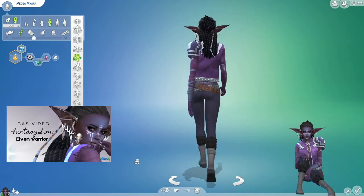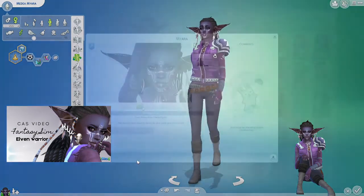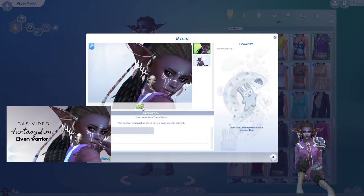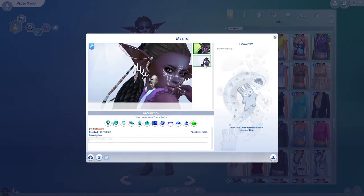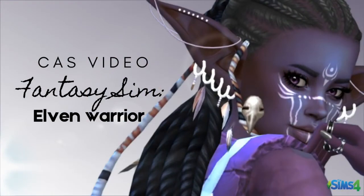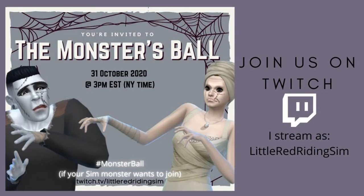Alvenberg is a hashtag you can check out on the gallery for any no-CC elves that you're looking for. It's a hashtag we all started just to give the elves all of the love that they deserve, so if you're into elves be sure to check out that hashtag. You can also check out the Fantasy Save hashtag on the gallery if you're into fantasy sims in general — you'll find some really nice things there. I also wanted to invite all of you to the Monster's Ball this year — it's a Halloween event, and if you'd like your monster to attend, you should definitely use the Monster Ball hashtag in your creation.